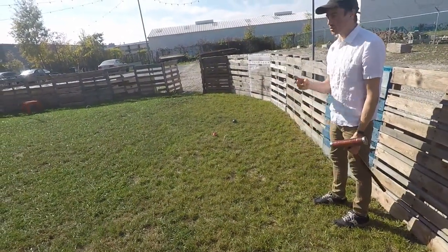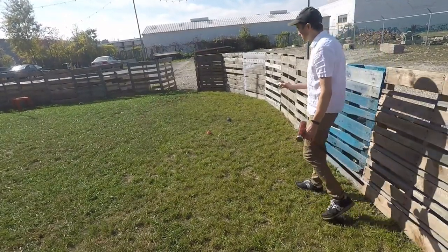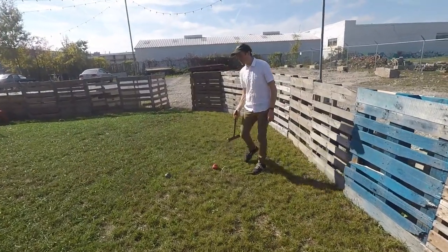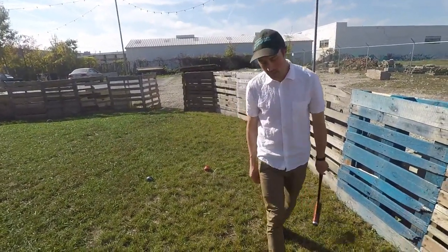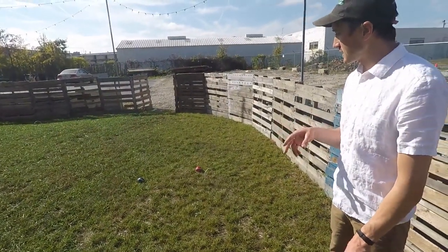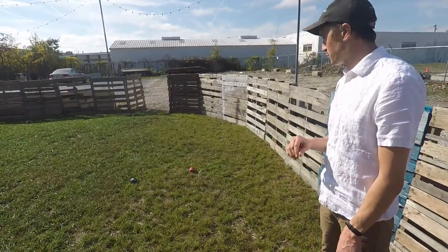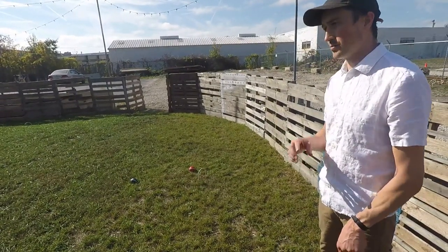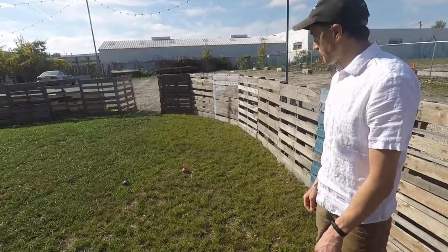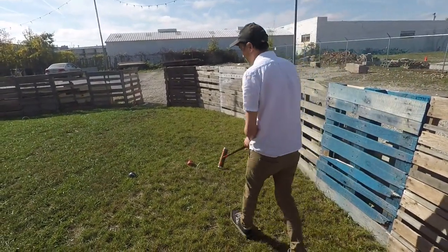When you go through a wicket, your two shots are eliminated and you're back to just one shot. So if you hit someone's ball and then go through a wicket, you just have one shot after that. You can't hit someone's ball twice without going through a wicket — that ball is considered dead on yours. If you hit someone's ball twice before going through another wicket, both balls get replaced to where they were and you lose your turn.